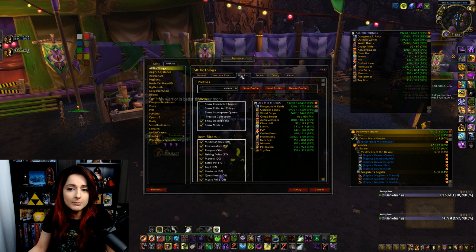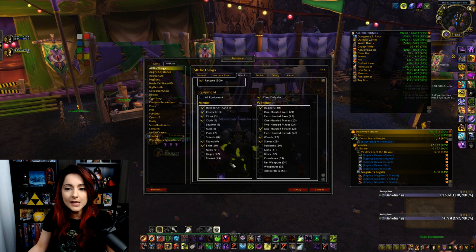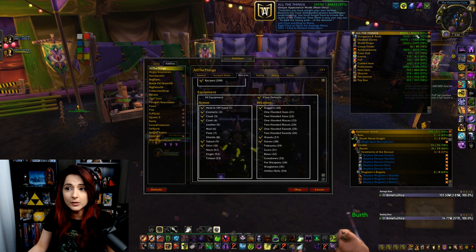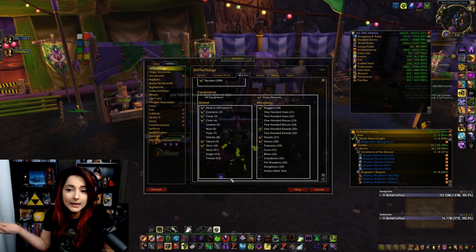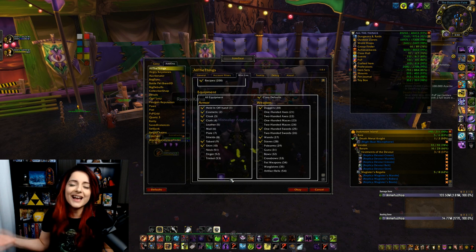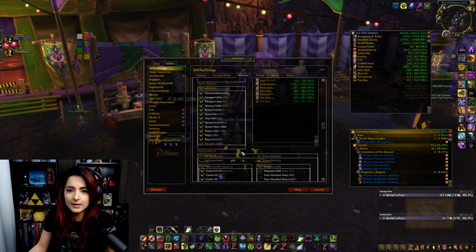Actually, there are a few more here too. In the mini list, if you scroll down, I would recommend first of all removing neck, finger, and trinket. I'm a warlock, so that means I actually don't have a lot of the weapons. I know this means my total number is a lot lower than a lot of other people — for example, hunters or warriors. But that's my class. Warlock is and has always been my main, and that's not gonna change. Just remember to remove neck, finger, and trinket because those are not interesting — you can't get transmog for those.